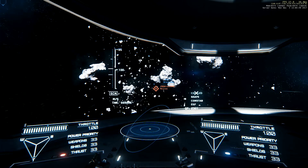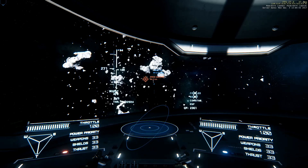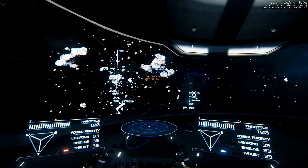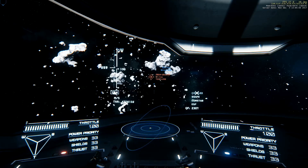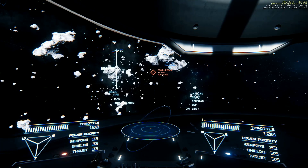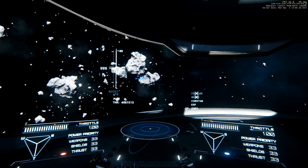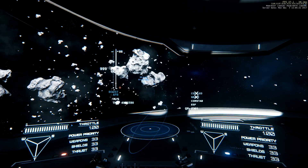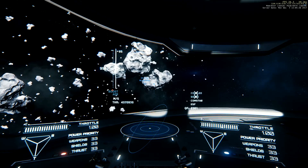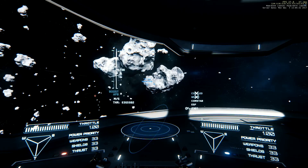We cut ourselves a little bit of slack there. The boost works - we just have to hold it down, or maybe it's because we're decoupled. If I let go we still drift, so I'll just hold it the whole way. When we get to about the 20 range I'll go back to coupled. I picture coupled like driving a golf cart with a governor limiting your speed - when we go decoupled we rip the governor off and glide.